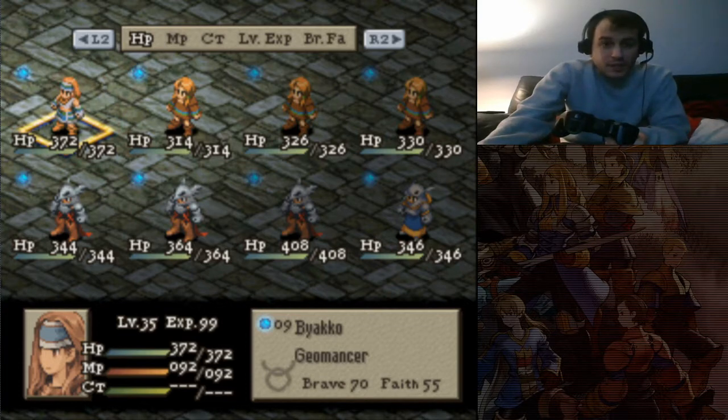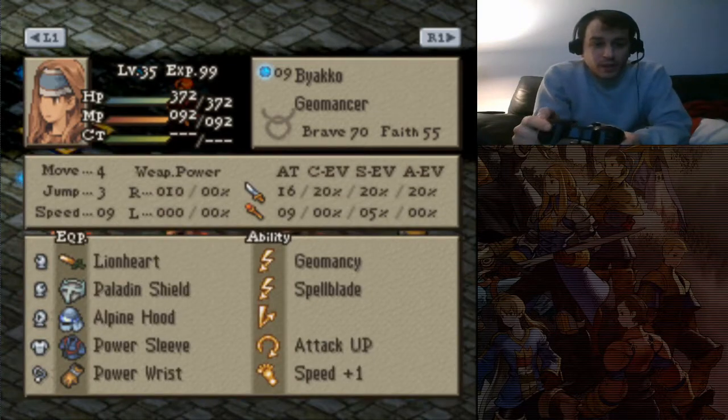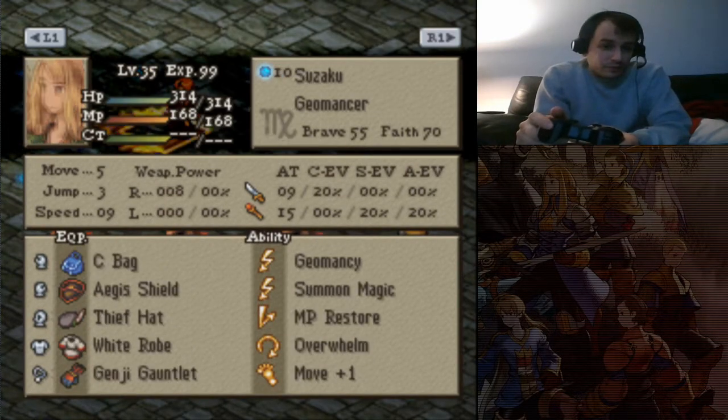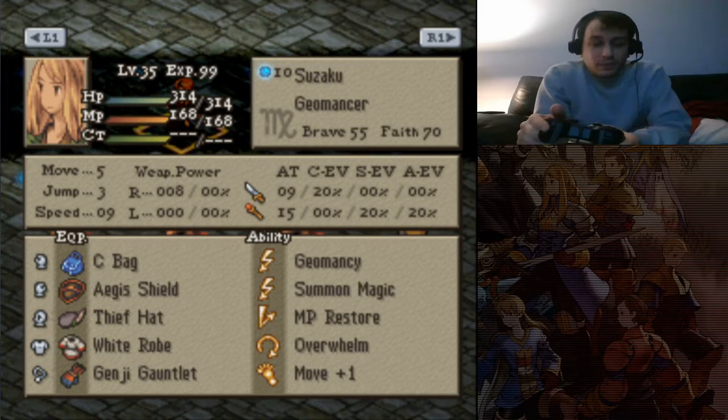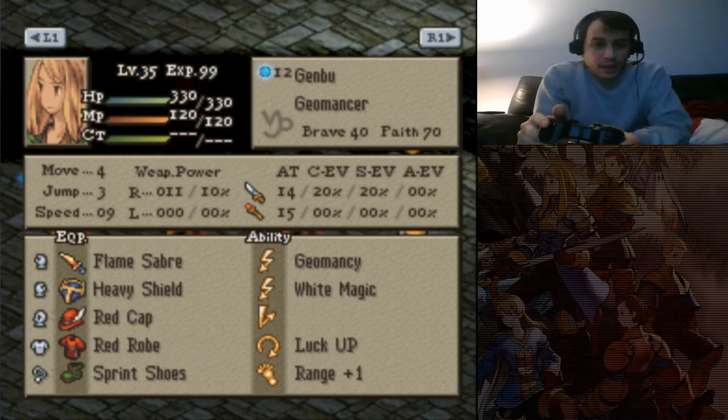Rex is rocking a team of Geomancers and Argy is rocking a team of Lancers. So for Rex, we got Byakko, Suzaku, Seiryu, and Genbu.